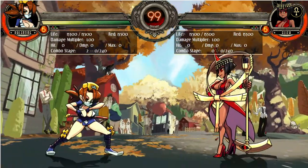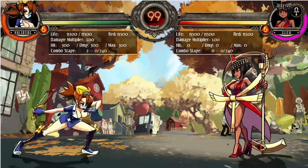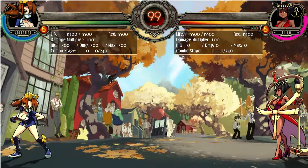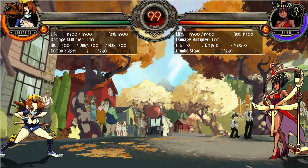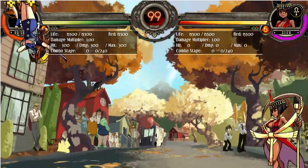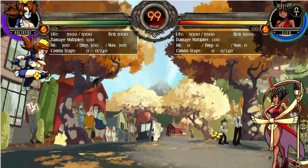So first, her special moves. The first special move would be the Dead Cross — that's her projectile. There are three versions: light Dead Cross, medium Dead Cross, and heavy Dead Cross. None of her Dead Cross moves are full screen except the heavy one, and if you use it as an aerial, the heavy Dead Cross is almost full screen.